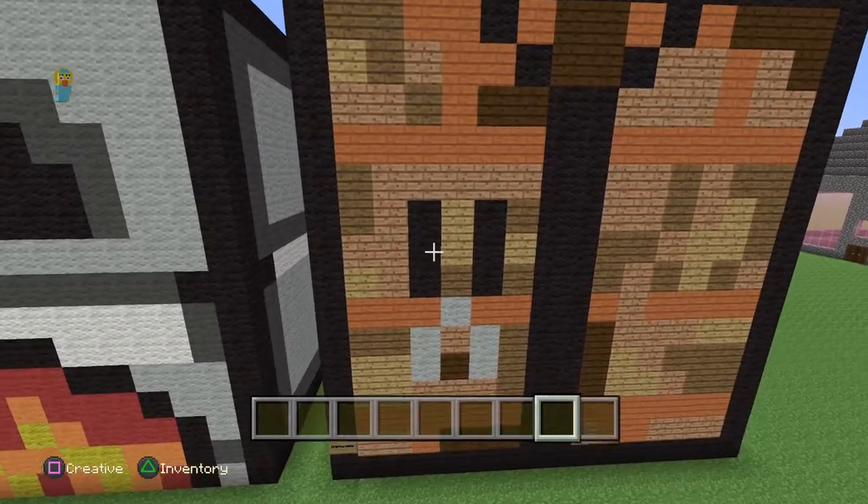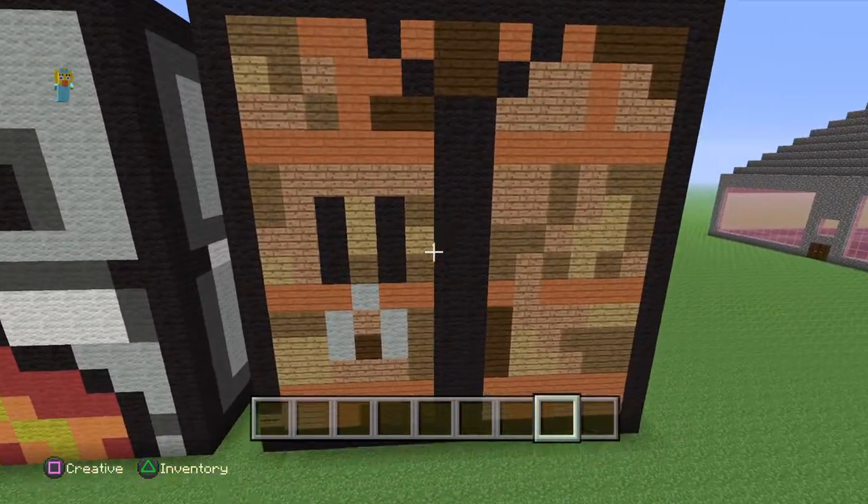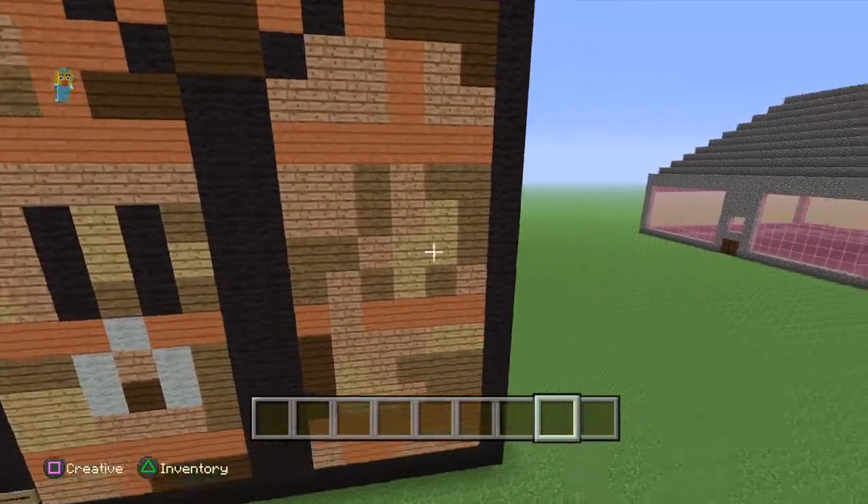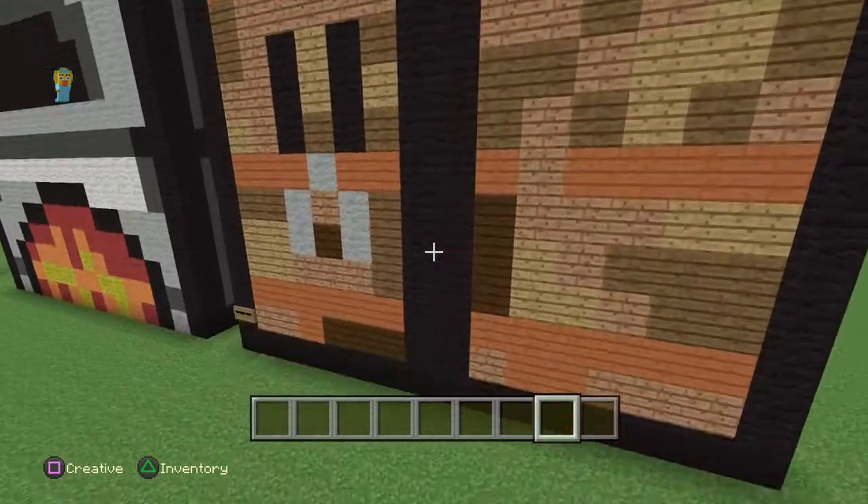Then with this one, my friend built it. I need to have a look at this — he built it with jungle wood, oak planks, spruce wood, birch wood, acacia planks, and black wool and light grey wool.